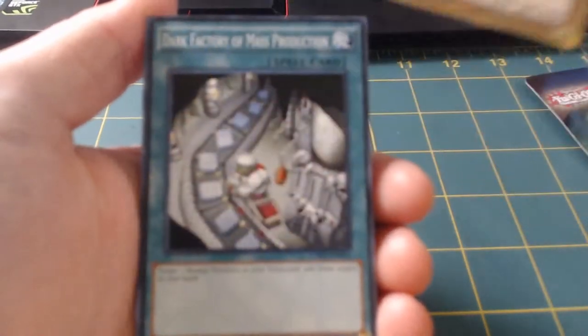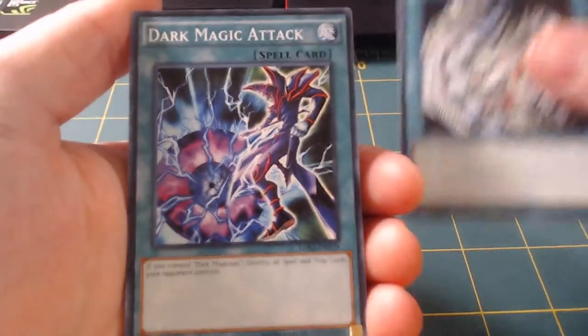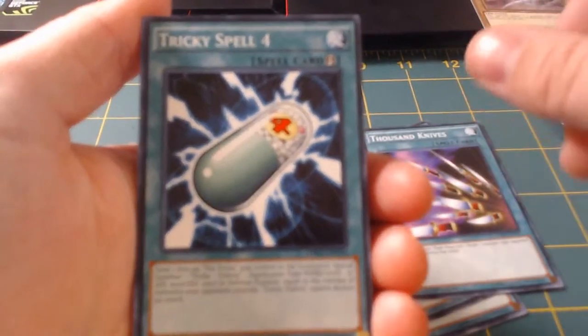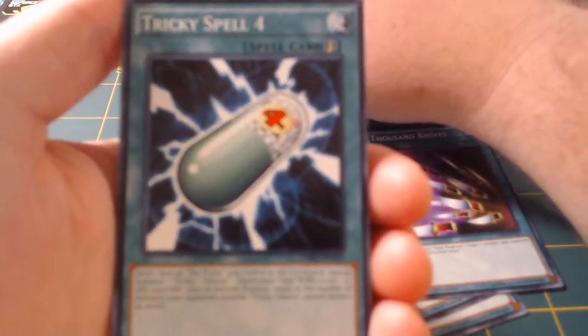Let's see what the next cards are. We got Dark Factory of Mass Production, Dark Magic Attack, A Thousand Knives, and Tricky Spell Four.